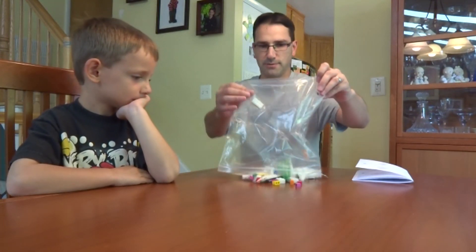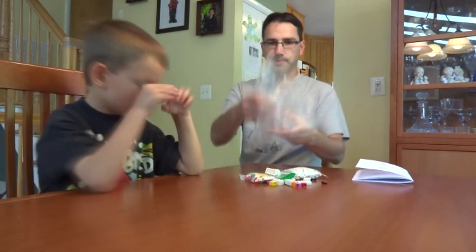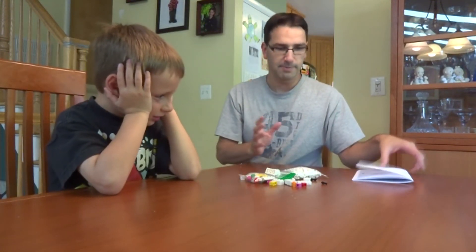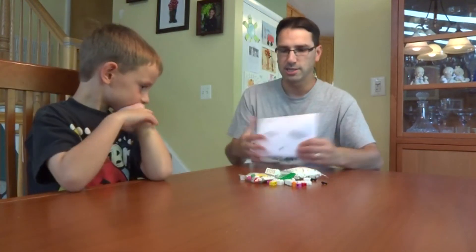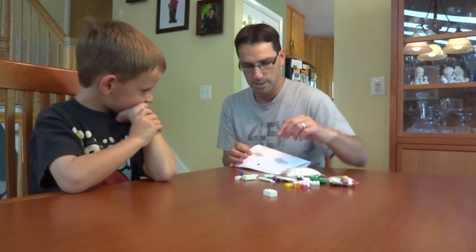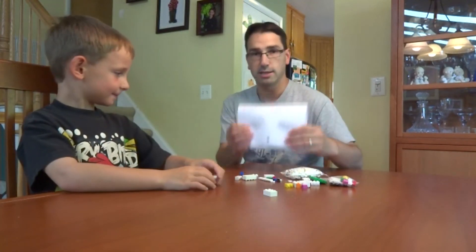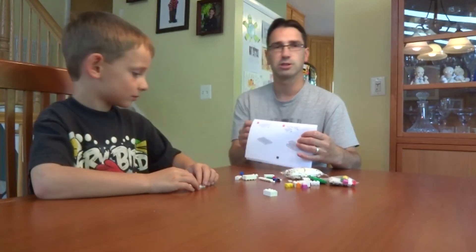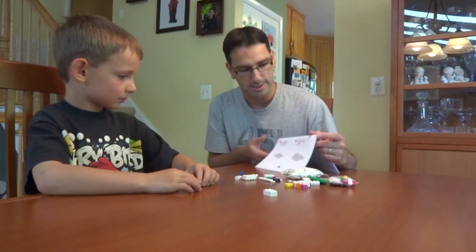Make sure nothing falls on the floor. And we'll just get rid of that. So we got the instructions here and we're going to start building. Alright, you ready? Mm-hmm. So I think this piece goes with this piece — white and white. See, we got our little instruction book here. Alright, and we're just going to let Logan start building. Let's see what he does.